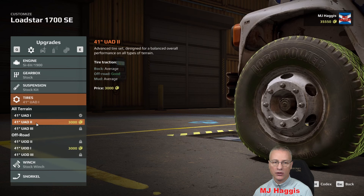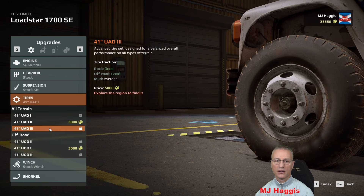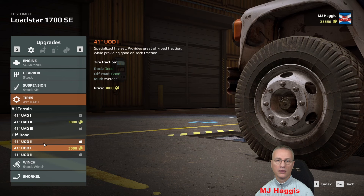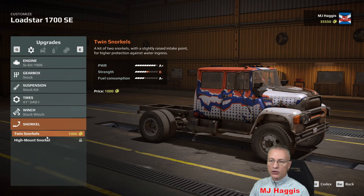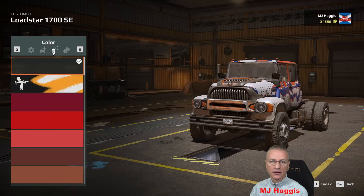Tires — all terrains. We can go to twos. I wish I could give you the proper decimal stats on which is better. The threes don't appear to be better than twos. Winch: extended for 3,000, the rest are locked — advanced requires exploring to find it, that'll be free. High power requires completing a dusty job. And the snorkel — I'm going to fit it because we got a warning earlier. It's only 1,000, and if I sell it I get the 1,000 back, so you don't lose money. Not like second-hand where you might lose 25%.